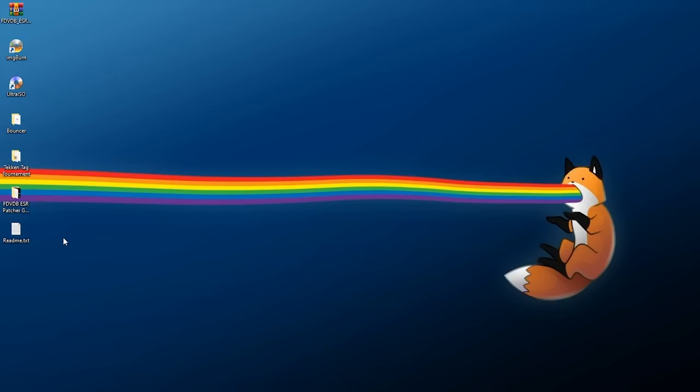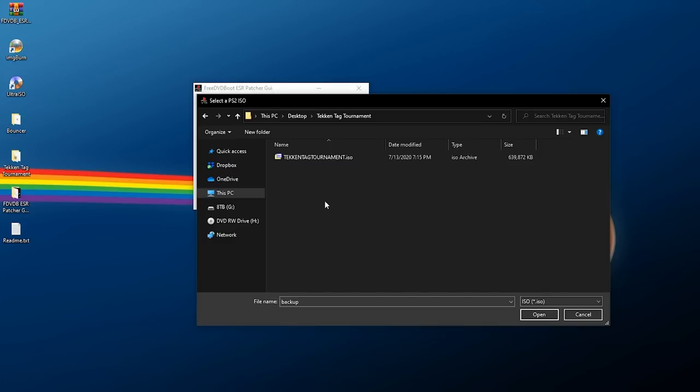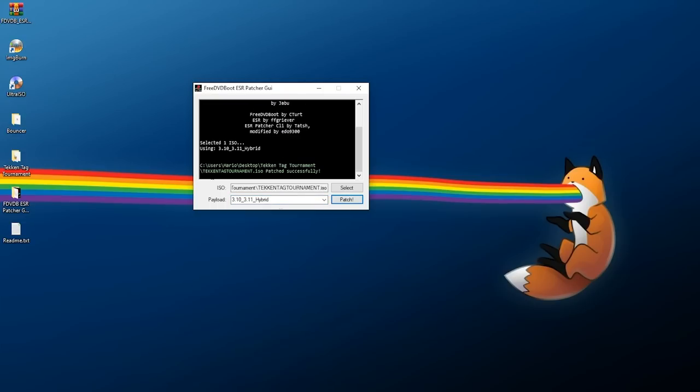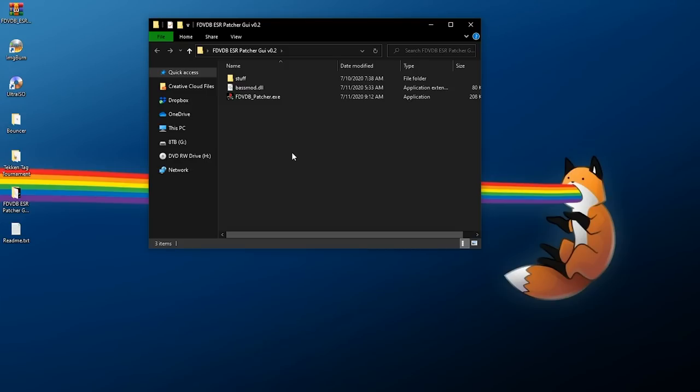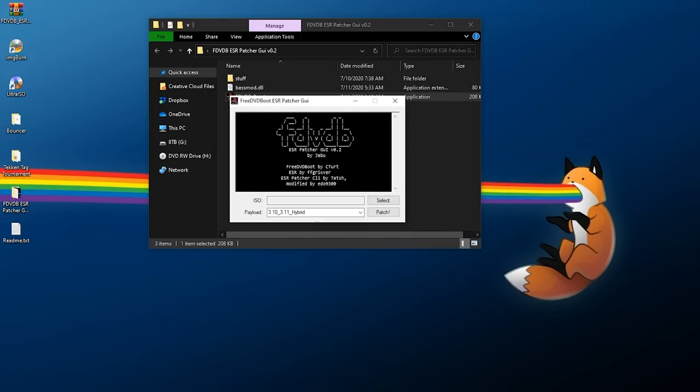Now we need to patch the converted Tekken Tag Tournament ISO. Open the FreeDVDBoot ESR Patcher again, click 'Select' next to ISO, find the converted DVD ISO of your CD-based game, and load it. Select the payload — I'm using the 3.10/3.11 hybrid — but make sure the payload matches the version on your PS2. Click 'Patch' and it will say patched successfully. If you're running into issues saving or reading files, try right-clicking the EXE and selecting 'Run as administrator' — that should resolve any write permission issues.